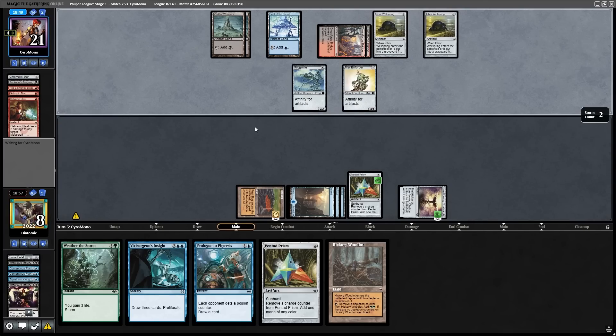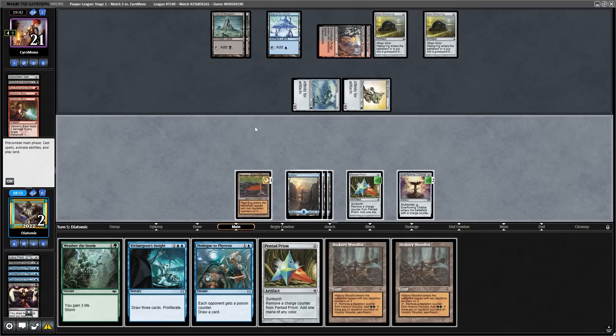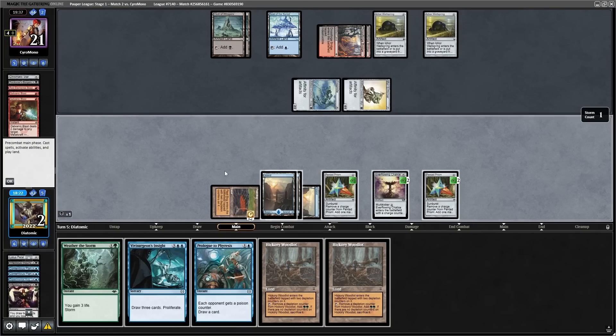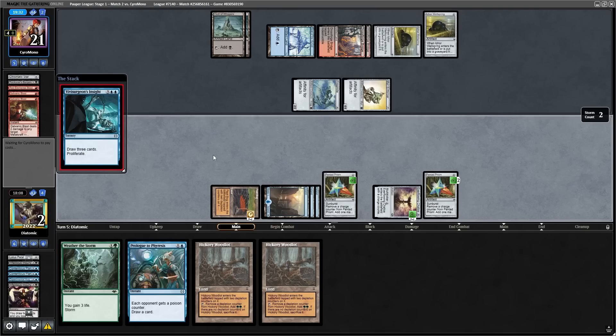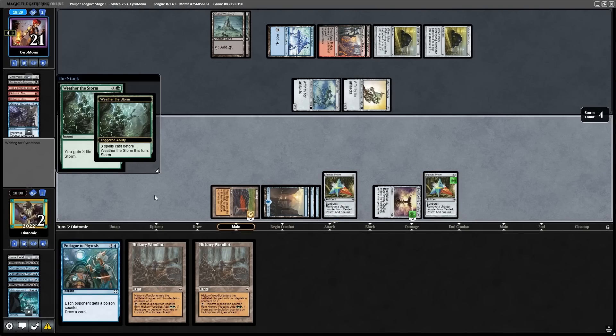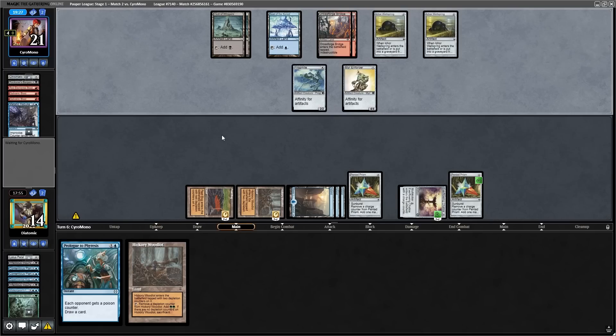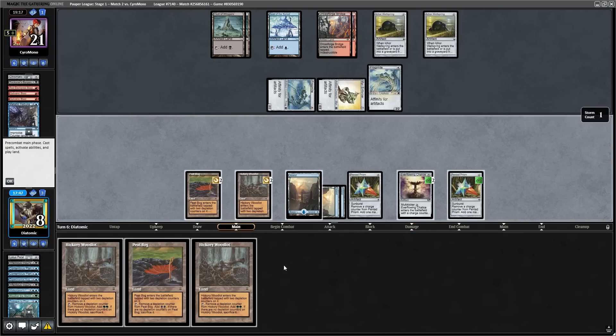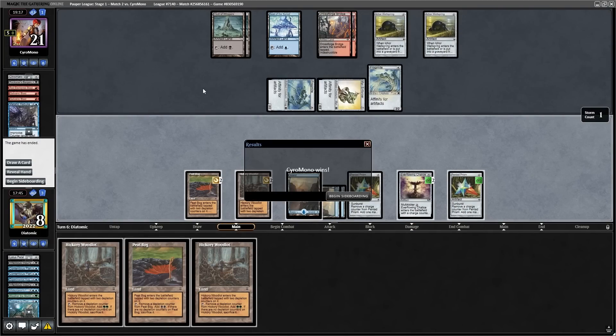What is a lot of pressure is double Galvanic Blast, then attacking me down to two, and then holding up the most obvious Metallic Rebuke I have ever seen. I think I took a really bad line — I use the Pentad Prism and then cast the Insight despite having the read that they have Metallic Rebuke, so I can't pay and have to Weather the Storm to survive. I think it would have been much better to use cheaper spells to try and draw more cheap spells to finish off with Weather the Storm, but it seems it didn't matter because the Metallic Rebuke would have gotten us anyway with two lands off the top.